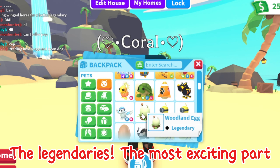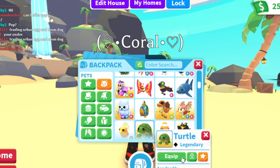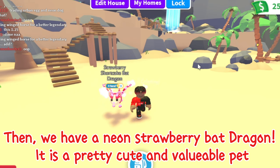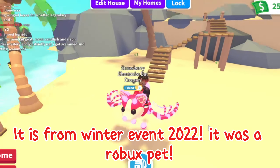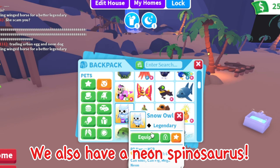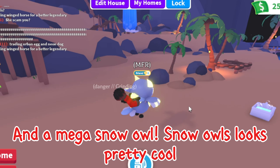Now the legendaries — the most exciting part. First we have minions, some eggs, and a neon turtle. It is from the Aussie Egg, the most valuable pet from that egg, and it is a pretty good looking pet. Then we have a neon strawberry bat dragon — it is a pretty cute and valuable pet. It is from the winter event 2022, and it was a Robux pet. Then we have two ninja monkeys, Majestic Pony, a neon spinosaurus, and a mega snow owl. Snow owls look pretty cool — it is from the Christmas 2020 event.